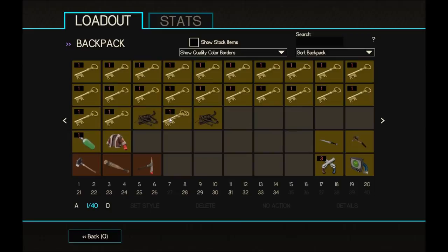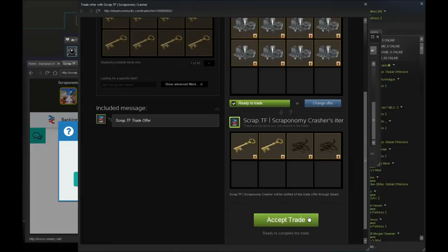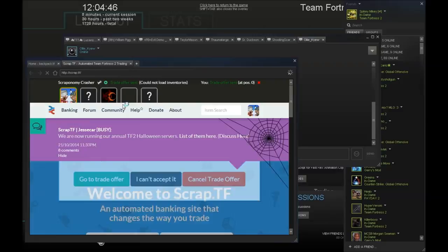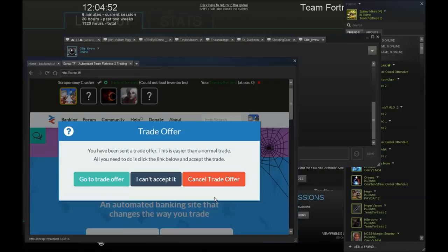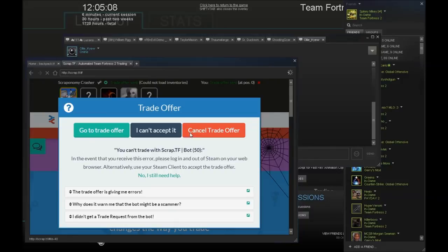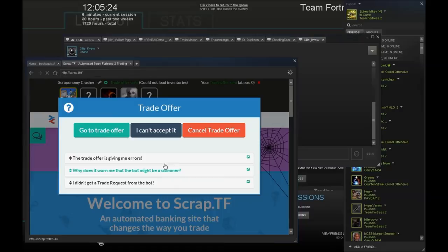I have barely any metal now — I've sold loads of it or got keys instead. Let's buy one more from scrap.tf while they're working. I've accepted it now. There are issues with the trade offer not being valid but it's still popping up — I can't get this window off, god damn it.